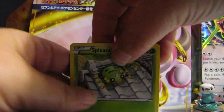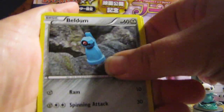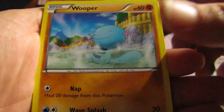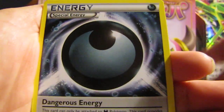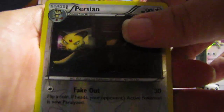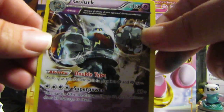All right guys, first pack. We got Spinarak, Beldum, Wooper, Larvesta, Blossom, Eco Arm, Dangerous Energy, and a Reverse Persian — look at that artwork, that is amazing, I love it. Our rare is a Golurk Ancient Trait. Very nice, not holographic but still very nice.